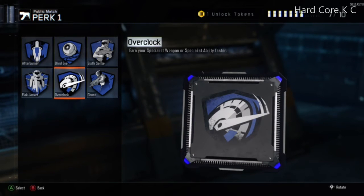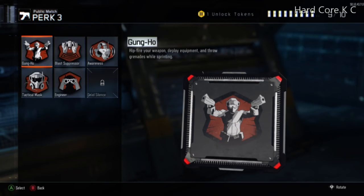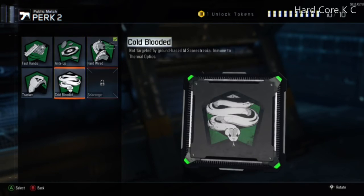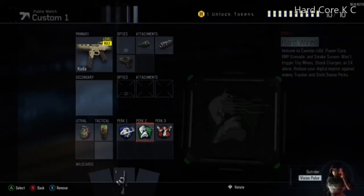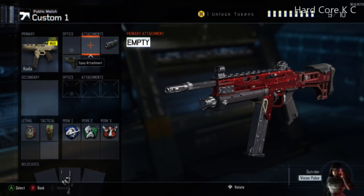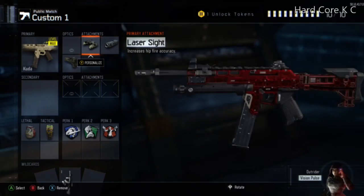You want to use Overclock so you get your Specialist ability faster. Hardwired is crucial as well, along with Tactical Mask. Hardwired is overpowered because you don't set off trip mines — having trip mines around every corner is really irritating. Cold Blood is good but I recommend Hardwired. Trust me, you want Tactical Mask too, especially if you haven't got the gun to max level yet.